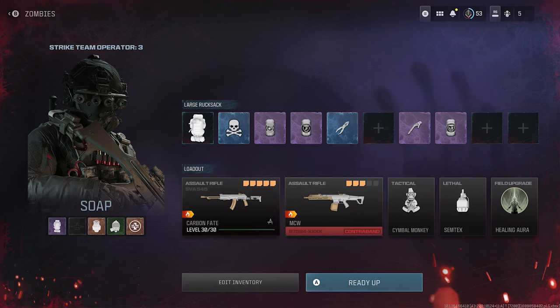Deadshot is great. Quick revive is great. Stamina up I use but you don't need it at all. Jug is fine if you want, but the three main ones are speed cola, deadshot, and quick revive. And obviously we're going to use the ether tools to upgrade our weapon as well.